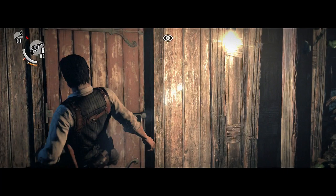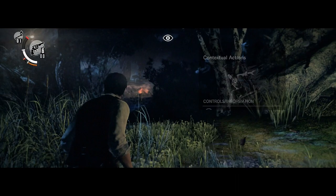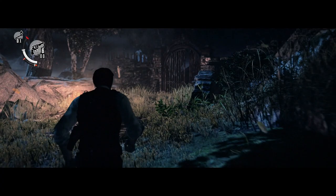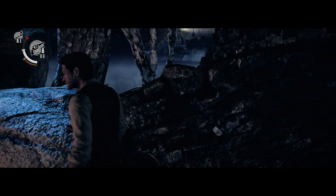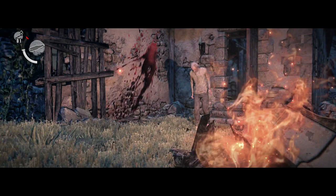First things first, we're going to punch this guy, then dodge him, and get inside the cabin. Now we're going to jump to the other side. You can go for this trophy on your normal playthrough of the game because I do advise that you avoid engaging enemies unless you stealth kill them. It's really not that hard — we're going to get through this gate. You don't really need to bother sneaking past enemies here because you can outrun them.